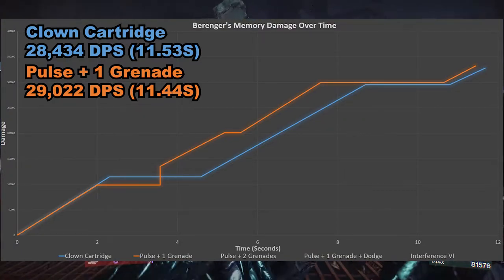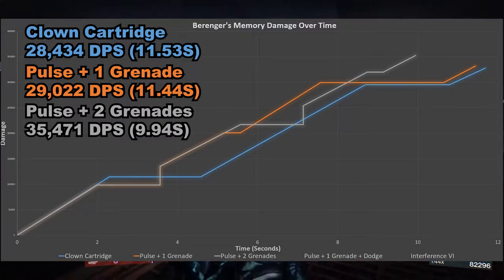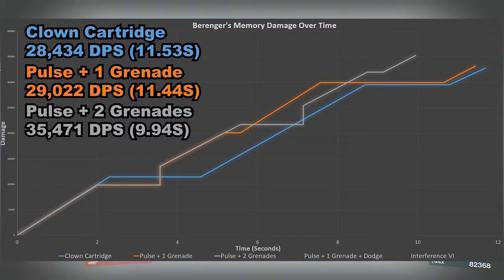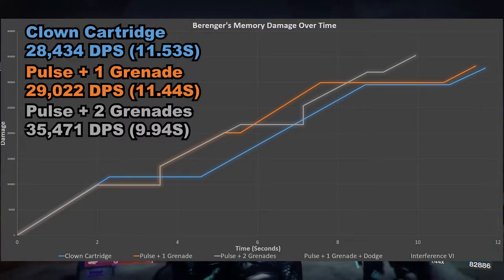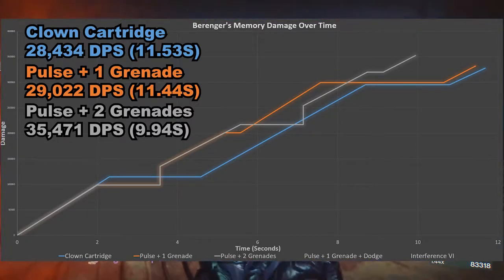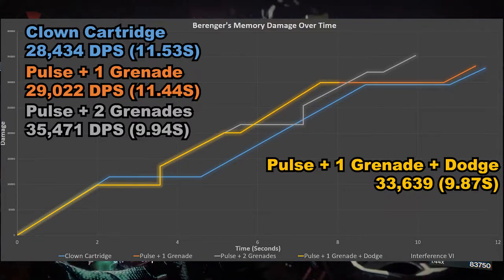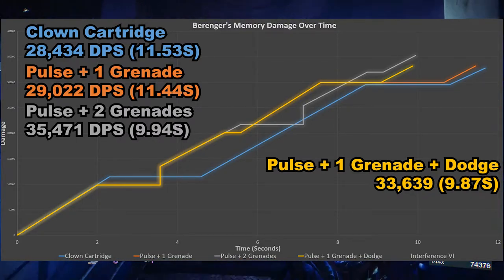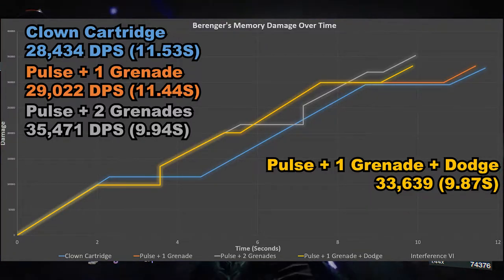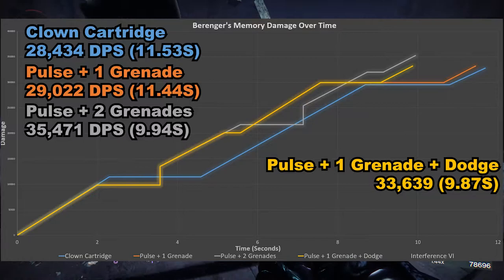Next up is the double grenade and pulse monitor method, of course only available to warlocks and titans. This mirrors the previous technique up until the second reload where a grenade can be thrown again and you don't have to fire a round at the ground. Surprisingly, despite the higher DPS, it actually falls behind for a couple of seconds, but manages to pull it back towards the end when the single grenade method is reloading normally. Of course it does do more total damage due to that extra grenade. And finally, the hunter method requires you to throw a grenade upon emptying the first magazine, then fire at the floor to proc pulse monitor after emptying the second, and simply dodge for the third. This is actually very close to the double grenade option for the warlock and titan, while also pulling ahead for a good 2 seconds around the midpoint. I'd probably pick the hunter option if I had the choice between 3 classes, as despite the slightly lower DPS, it doesn't require a specific piece of exotic armour - unless you wanted to use the 6 Coyote, in which you could use a grenade and then dodge for the last 2 reloads.